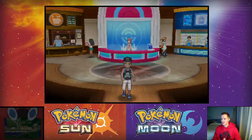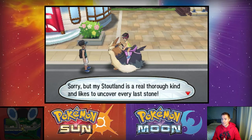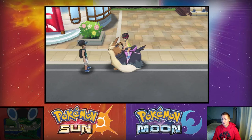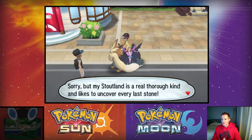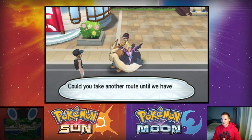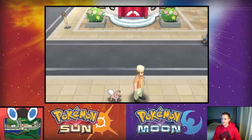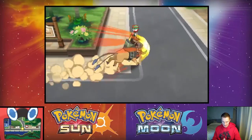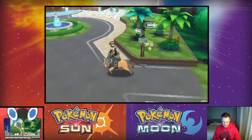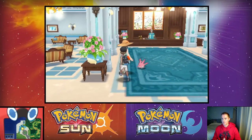I'm not going to go to the café again because every single time I go they give me advice that's not very good and that's kind of all they do. Whoa — this guy's riding a Stoutland, that's amazing! He says his Stoutland is real thorough, kind, and likes to uncover every last stone. 'Could you take another route until we have uncovered all the hidden items here?' So I can't go that way — they're gating that area. Route 4 is to the right, and there's the hotel where we're meeting Lillie.